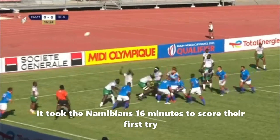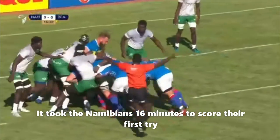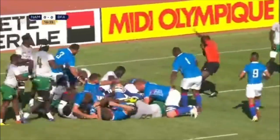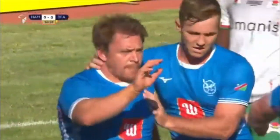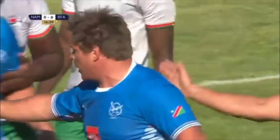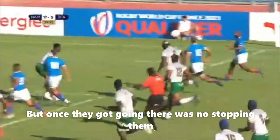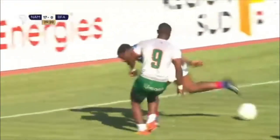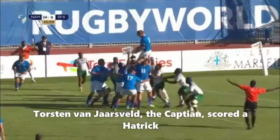In the 16th minute, Van Lille takes the high ball. Van Jarsveld goes over for the first try — Namibia get themselves on the scoreboard. The captain leads by example, a former Bulls player. Good opportunity here for Namibia; surely they're going to score another try. An easy run, perfectly executed — that's the second try for the fullback.